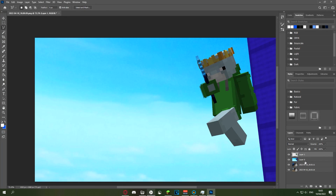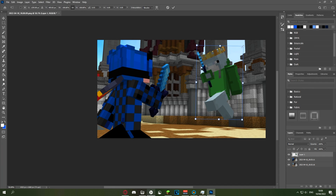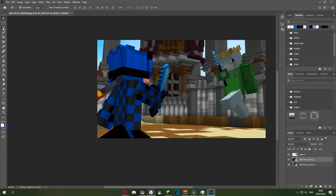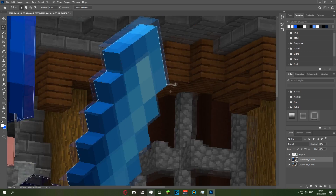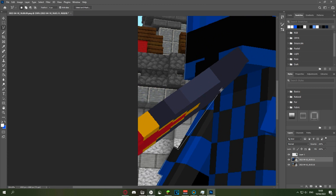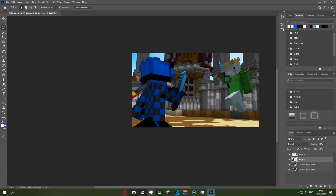Right-click and select Layer Via Copy, then delete the bottom layer. Scale and rotate the player to get something that looks right. Go back to the polygonal lasso tool and trace the second player. Regarding the cape — on this angle, the cape covers a huge part of the player, so you're probably best to keep it in. But if it's at an angle where it's really not noticeable when cut out, then you can cut it out if you want. Layer Via Copy again, then delete that layer too.